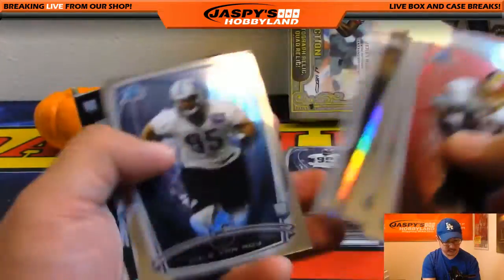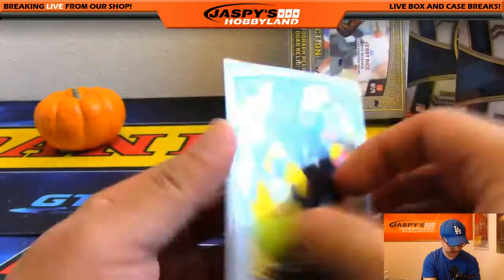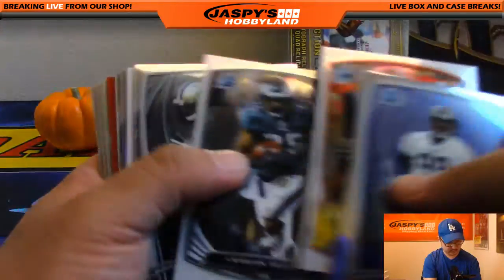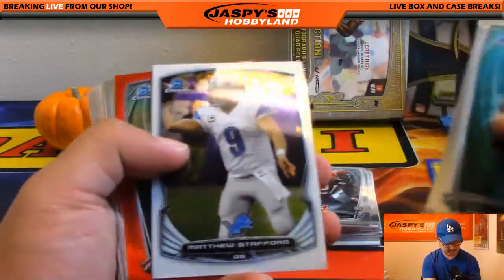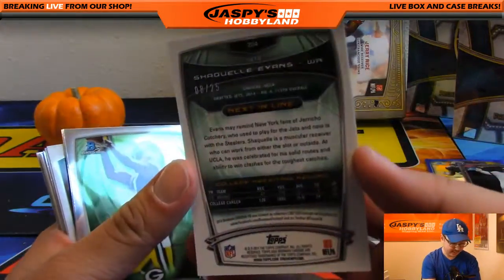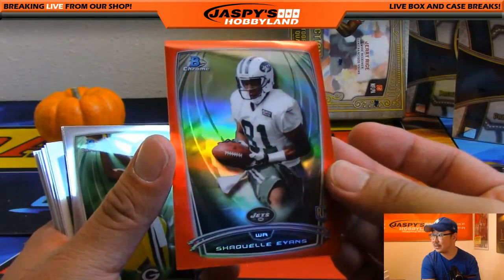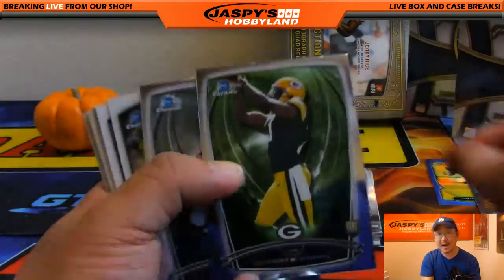Andre Ellington refractor. AJ McCarron die cut. Bishop Sankey top shelf. Cecil Shorts, Pierre Garcon. We've got a red coming up — that's always a good sign. Shaquille Evans, 8 out of 25 — the UCLA guy. The red refractor going out to the Jets. That would be Ryan Emerson.